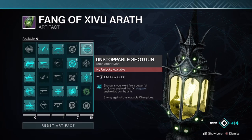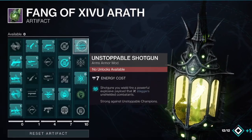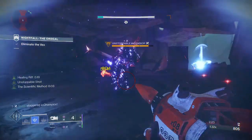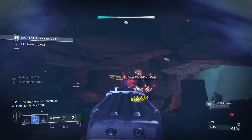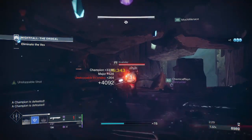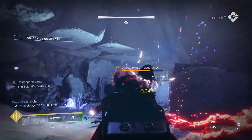The seasonal artefact for Season of the Hunt brought with it tons of great mods, but the unstoppable shotgun mod really breaks the mold compared to previous offerings. It's the first champion mod allowing us to turn a special weapon into an anti-champion one, and arguably puts it alongside, if not above, some of the exotics that have intrinsic champion perks.